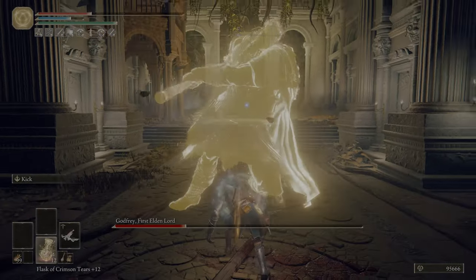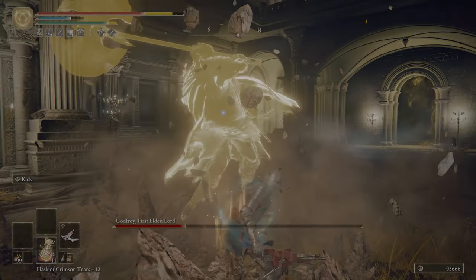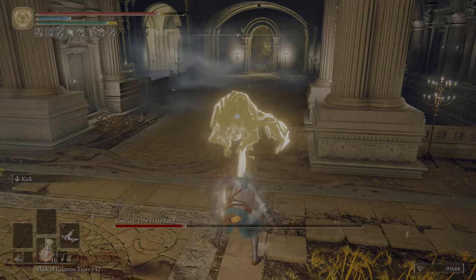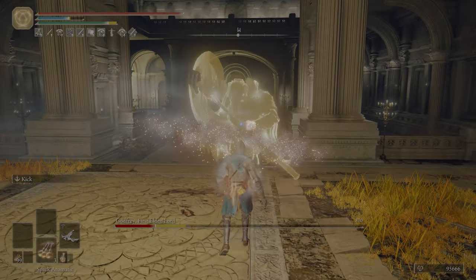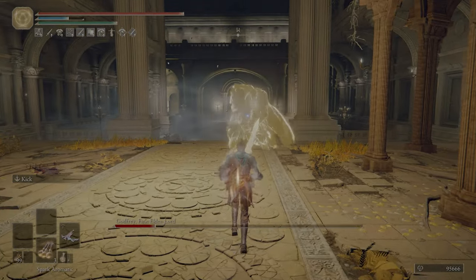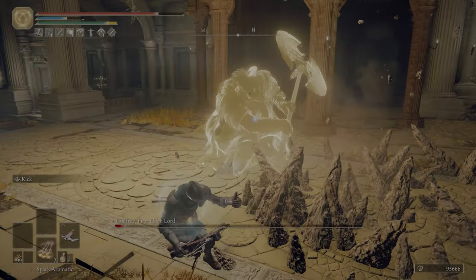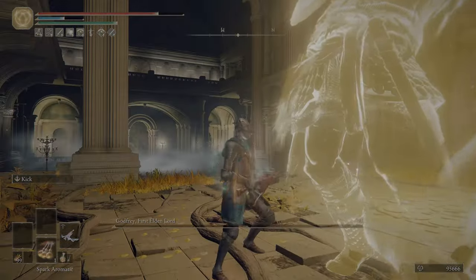Even with the Flame Shrouding Cracked Tear, the Fire Scorpion Charm, the Ritual Sword Talisman, and Perfumer's Talisman — and these are all 10 to 20% buffs — you still need a crossbow with Perfumer Bolts or a dagger or a sword or whatever else that does damage to actually kill the Draconic Tree Sentinel. And that's not good.